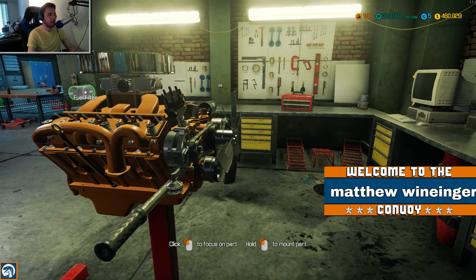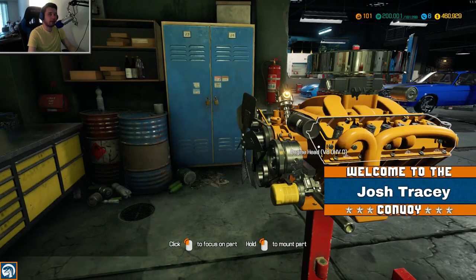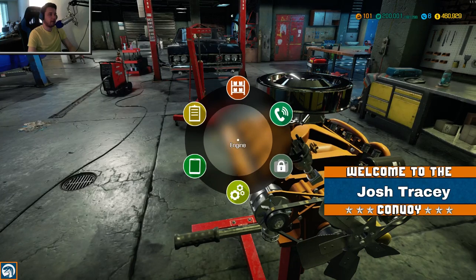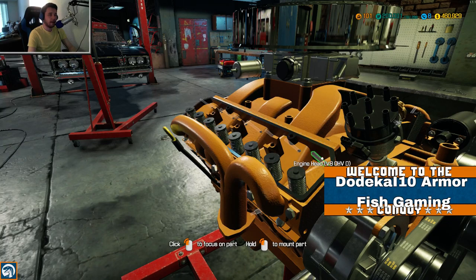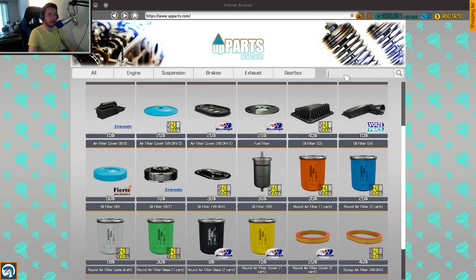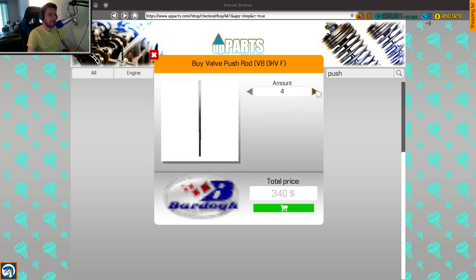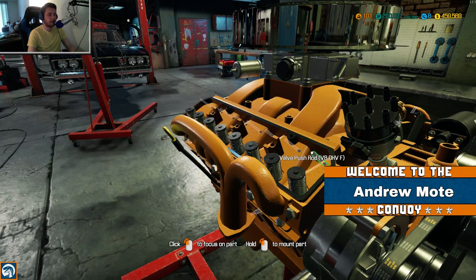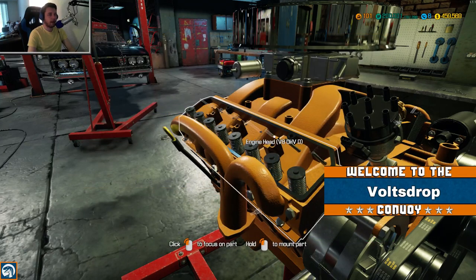We're trying to go for as close to 100% as we can on these parts. There we go - very good. We've got a few extra parts to install still - the push rods. These push rods - we need to buy 16 of them. Oh wow, $1,360 - my head's spinning on that price. Let's get all our push rods into position.